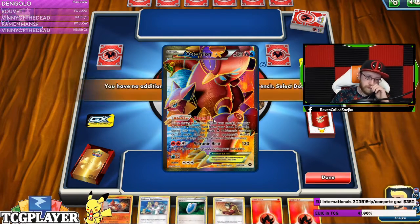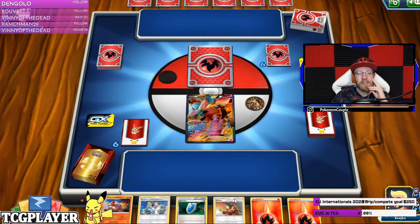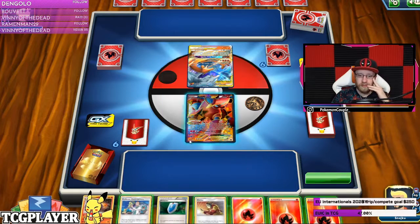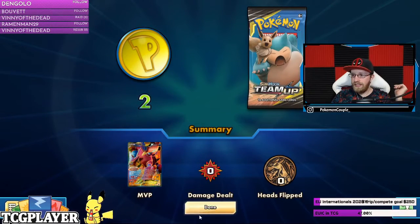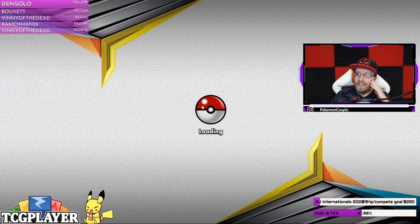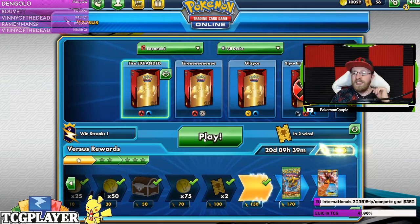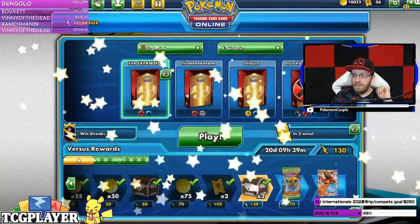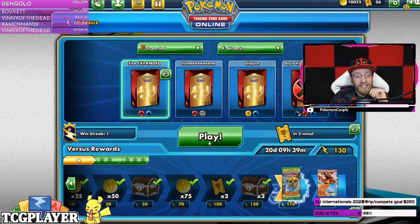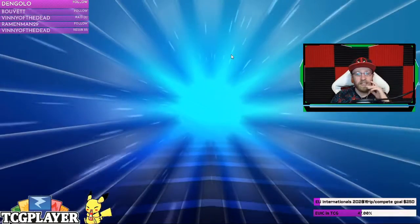At least we got Elm's Lecture. I mean, we could make it an attacker. We hid a Welder and free energy, so it could have been a really cool turn — but I'm a bit intimidated by Volcanion EX here.